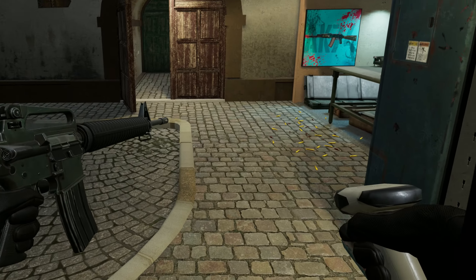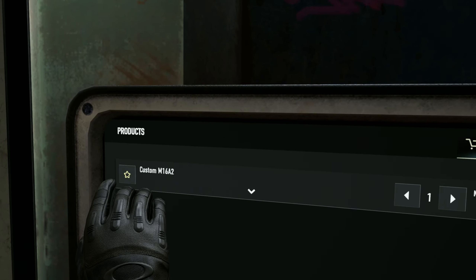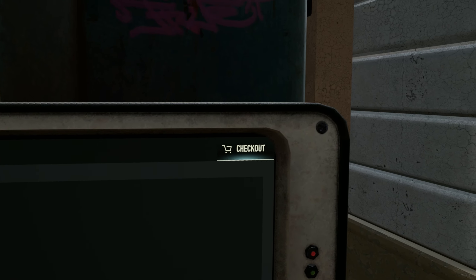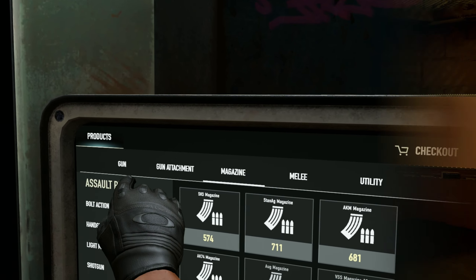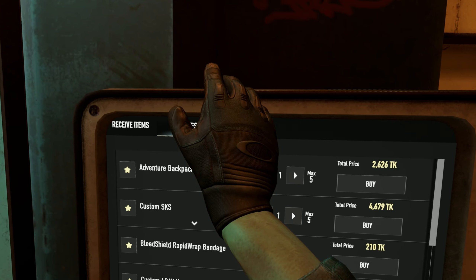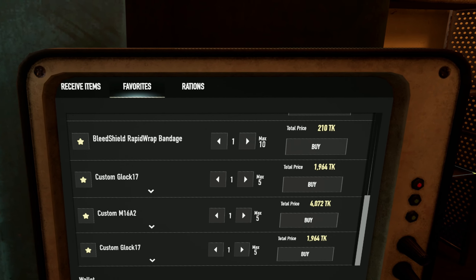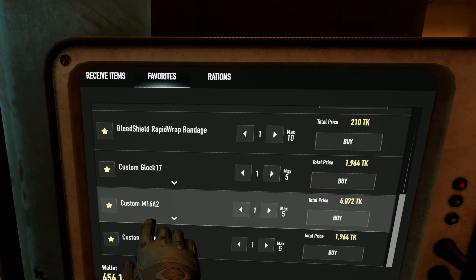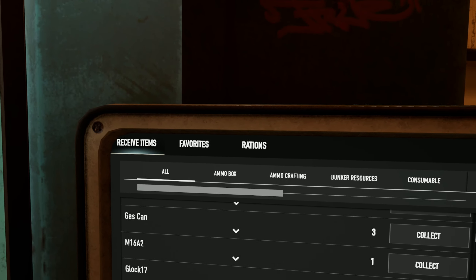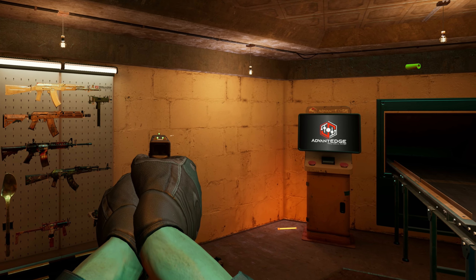Now grab your scanner and scan the weapon. Go back to the kiosk and head to checkout — you'll see a small star button next to the weapon. Check that star to favorite it. You can buy it right now, or head back to your bunker, go to the trade room kiosk, and use the favorites tab to buy from home. There is a maximum limit on favorites. Anytime you want a loaded M16, just go to favorites, hit buy, and it shows up in your terminal. You can favorite backpacks, armor, food — anything in the shop.